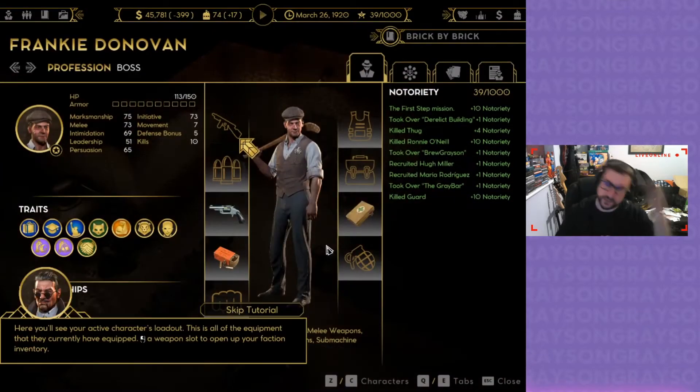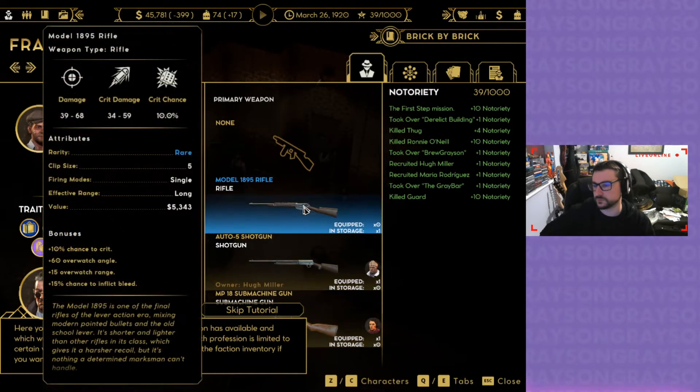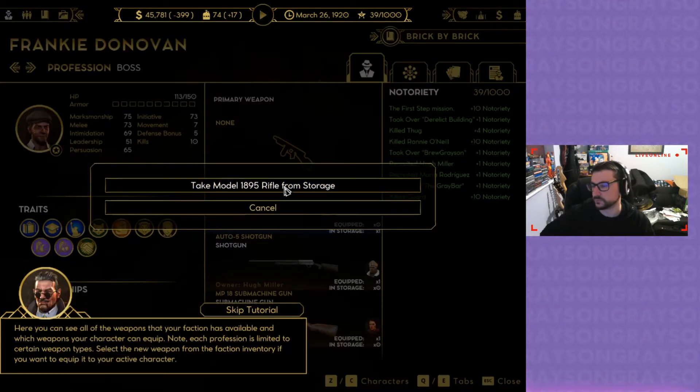You know what? Show me. Here you'll see your active character's loadout. Here you can see all of the weapons that your faction has available and which weapons your character can equip. Note, each profession is limited to certain weapon types. Select a new weapon from the faction inventory if you want to equip it to your active character.